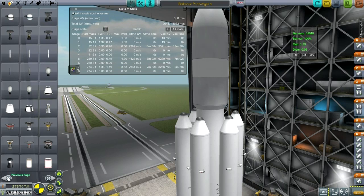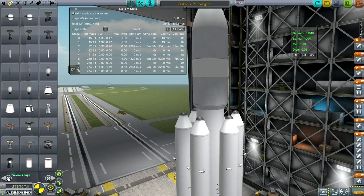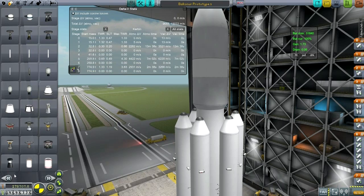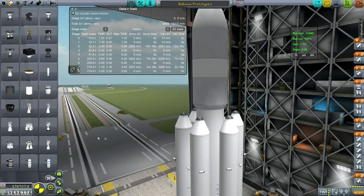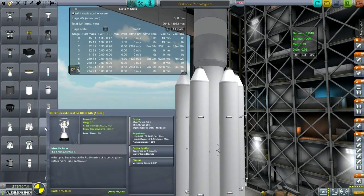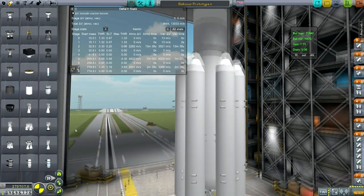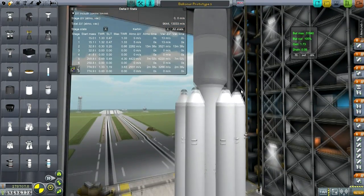Procedural parts was giving me a lot of trouble especially with the boosters on the side. I think we've got RL-10s here — yes. RL-10s come in at 167 kilograms. So the RD-0146 is a little bit heavier, but that's not a big deal. There's only one there, so it wouldn't matter.